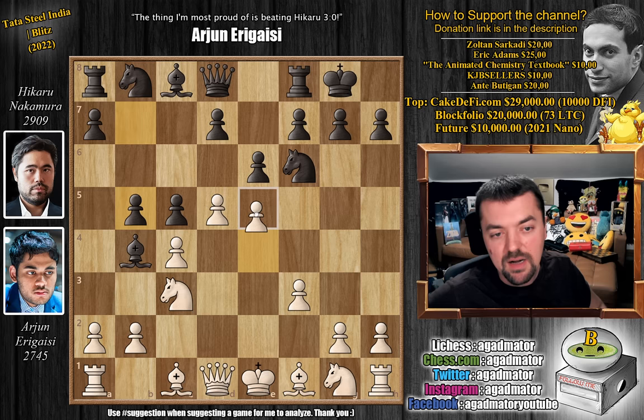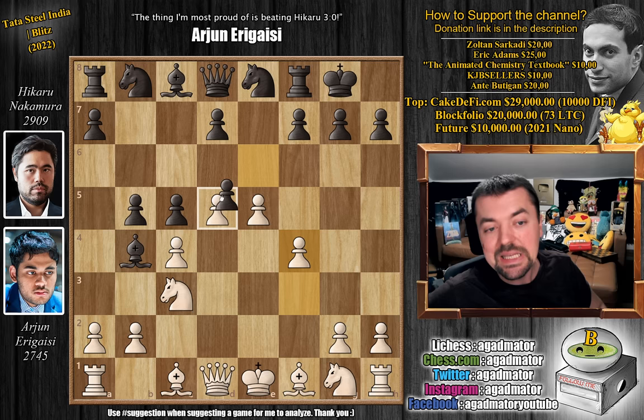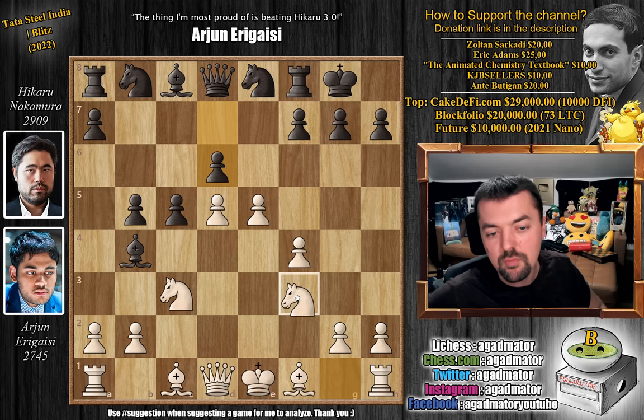So after b5, pawn to e5 — pushing the knight back. Knight to e8 and now pawn to f4, grabbing even more center. e captures on d5, c captures, and pawn to d6. Now we have knight to f3 and pawn to c4. There are many moves that have been tried in this position, but c4 seems to be the strongest one.